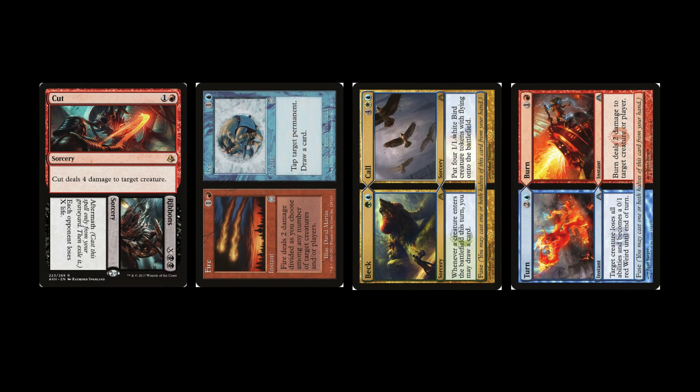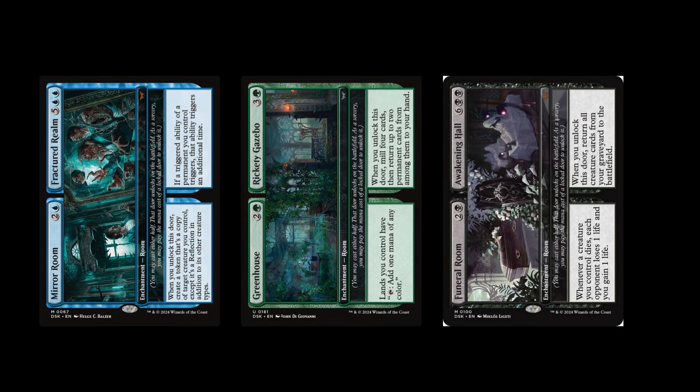We know historically that split cards, like the door cards, have been really powerful in Magic: the Gathering, and I think that these doors are also going to be some of the best cards in the set of Dusk Morn. It is no secret that we weren't the biggest fans of this set, but we have seen some truly powerful and really cool cards, even at common and uncommon rarities, and that is really nice to see. So let's check out some of these truly epic cards.